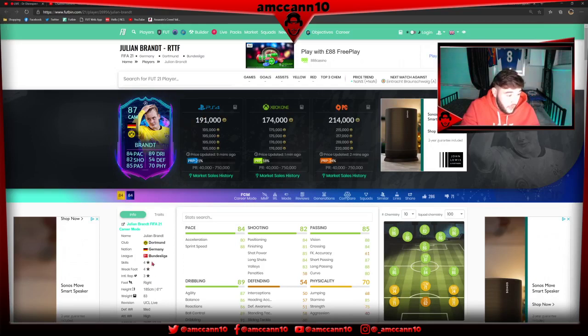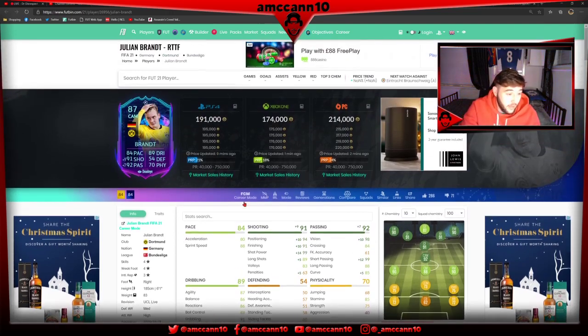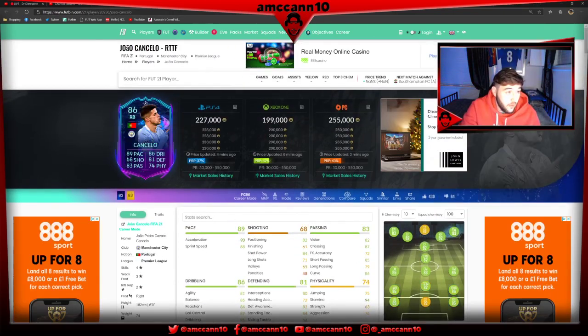Julian Brandt - very nice card again, four-star, four-star, medium-high work rates, outside the foot and flair shot traits. I'm not really sure how Dortmund are faring this year, but with an upgrade this guy would be very very nice - he's a 92 CAM with a dead-eye as it is. You can also stick an engine on him and get that pace boosted. Another nice card from EA.